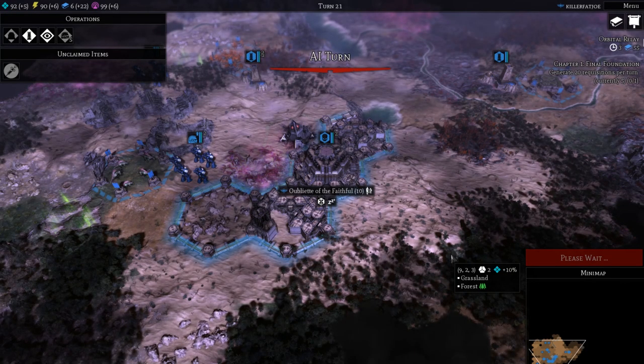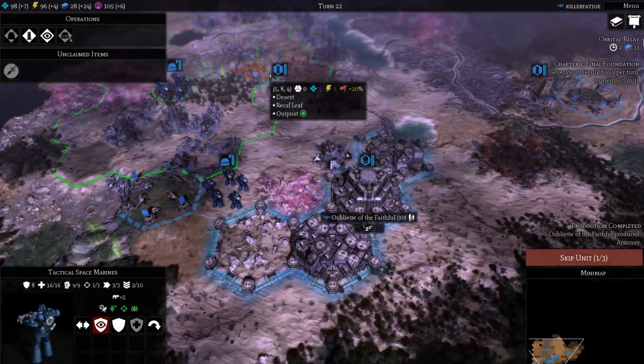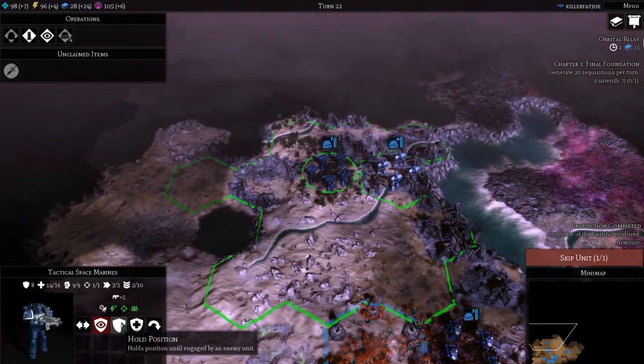For tip number nine, heal inside your base. Before you have apothecaries, you need to put your space marines inside your base to heal them, as this increases the rate at which they heal. I'm including this tip because I didn't really see it covered in the tutorial.